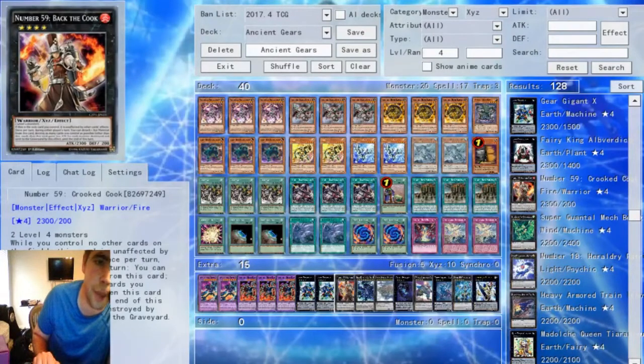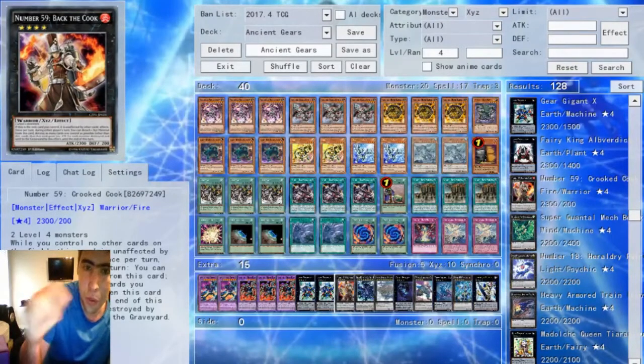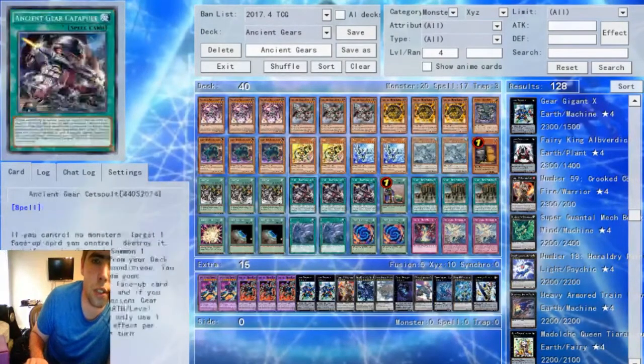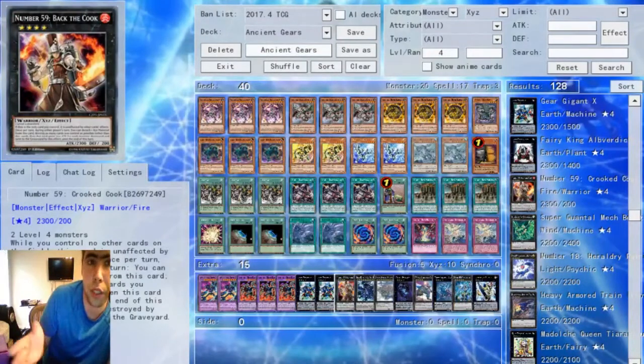Then we have kind of an interesting tech card I've seen in some lists, which is Number 59: Crooked Cook. While you control another card on the field, this card is unaffected by other card effects — but that's not what you care about. The main thing is once per turn, during either player's turn, you can detach a material — this card destroys as many cards you control as possible, and gains ATK until the end of the turn for each monster destroyed by its effect. This card is actually really good because it gives you a way to destroy your Ancient Gear cards and get their effects without needing other pieces in hand. If you open a Geartown but don't have Catapult to pop it, if you have a Gadget, you can just Rank 4 into this, pop your Geartown, and get the ball rolling. It's a pretty strong tech in this deck, so I definitely would consider playing it.